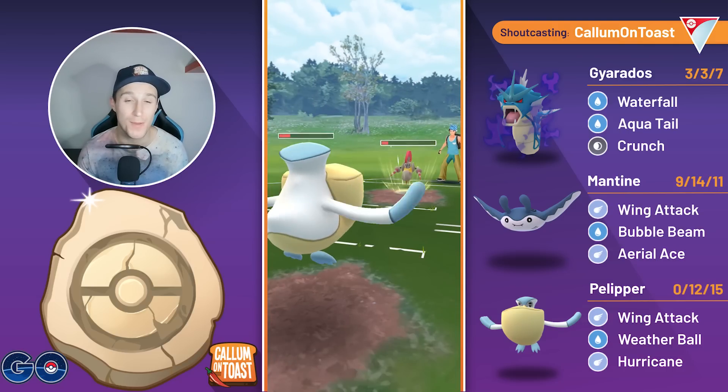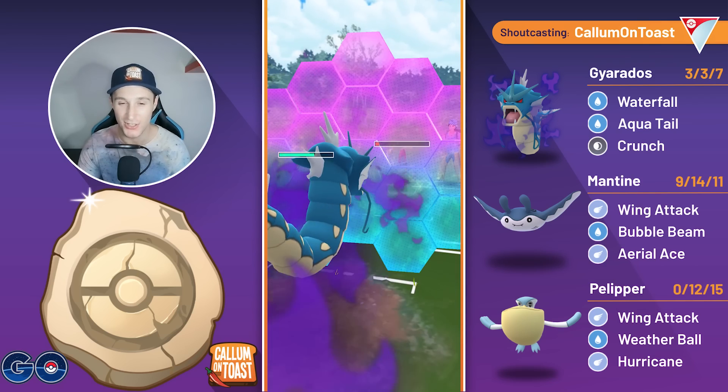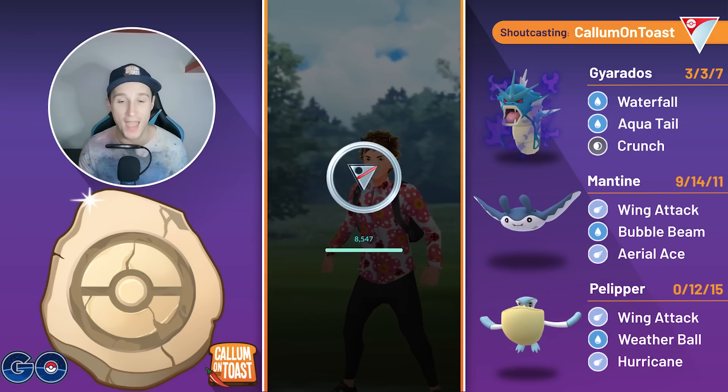They will be able to make it to a charge move, but they have to go for Megahorn to take us out, because Drill Run is not enough damage. And now we swap into Gyarados, just going to be really safe here and go for the shield. It is another Drill Run that would have done nothing, but the Waterfall KOs and we take that game.